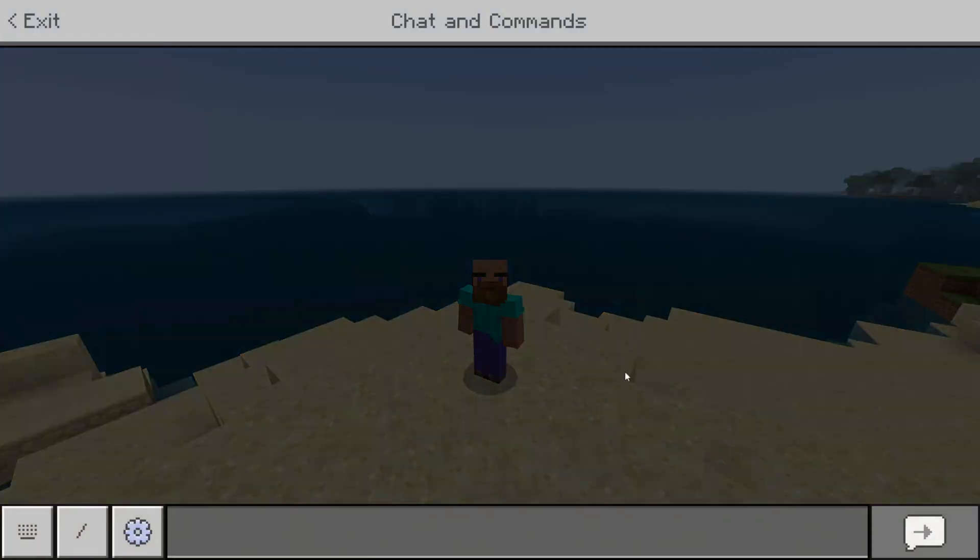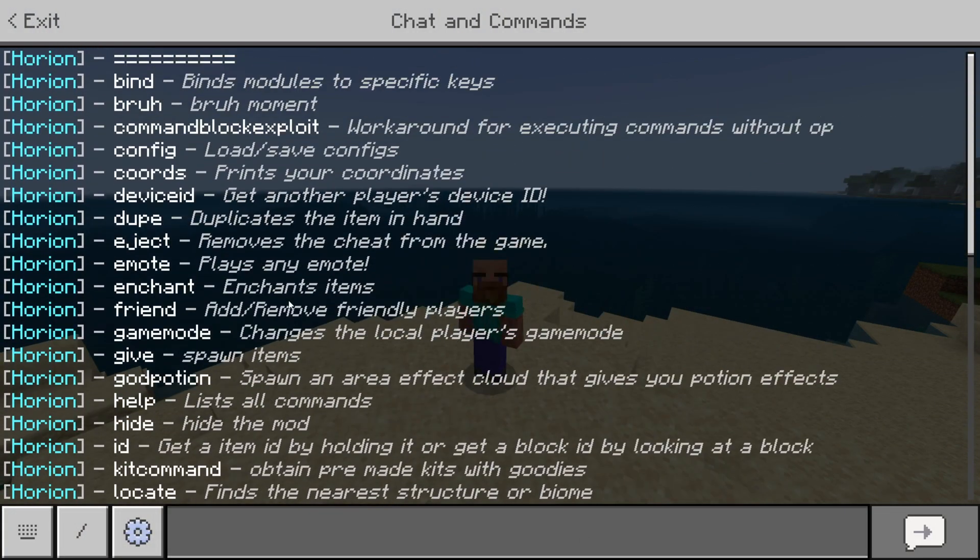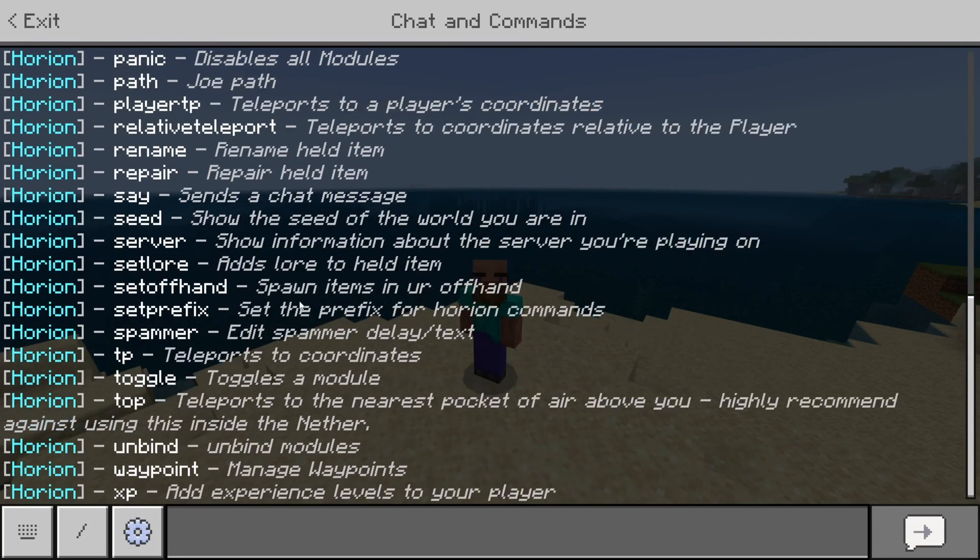That isn't actually all that Horion client has. In the chat over here we can type .help, and that's going to give us a list of all of the commands that Horion client has. These commands do still not work on servers, realms, or multiplayer — the .give command, .game mode, all that stuff. It doesn't work. I made an entire video on why that is, because everyone kept asking, which will be down in the description.